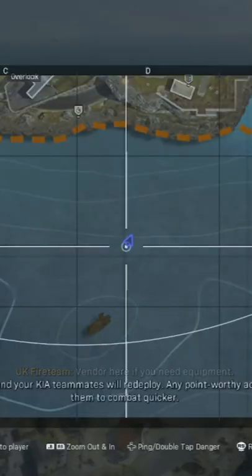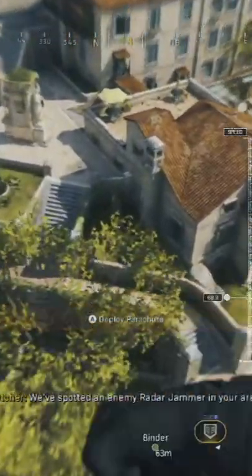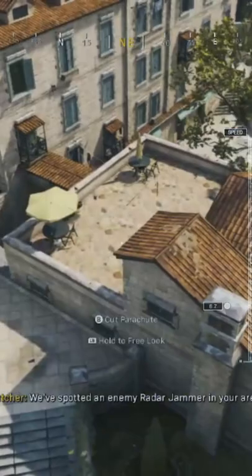For this third easter egg, in order to get the loot inside the keep, the first thing we need to do is look up your map and find Terrace. Once you drop at Terrace, there are three wine bottle locations in this area. The first wine bottle location is where I just landed, on top of this building's top porch.